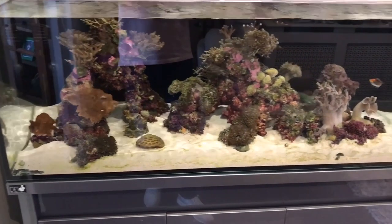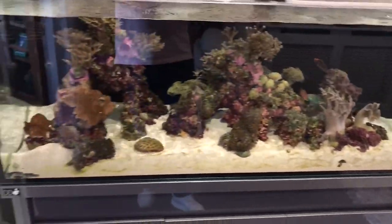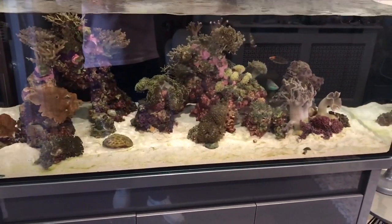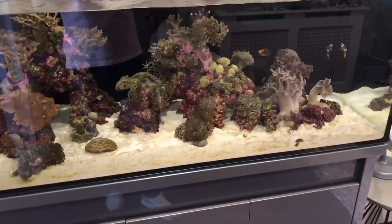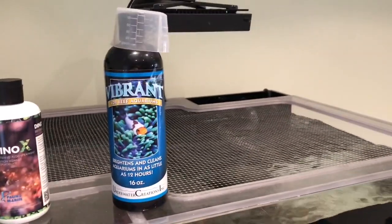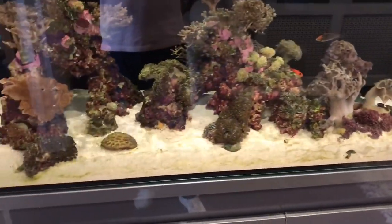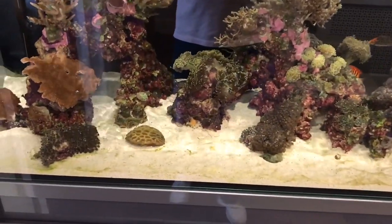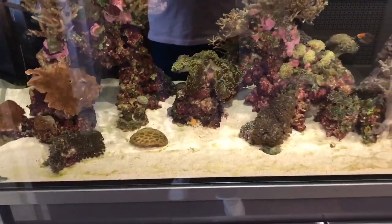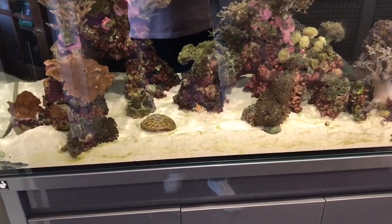This is my first day battling what I think is Dinos. I said in a previous video that I thought it was Sino, but originally when I first started getting algae on the sand bed I actually thought it was diatoms. I started to dose Vibrant Reef, which seemed to clear things up for a while, and then it started to come back. The way it was blowing off with a turkey baster just wasn't like normal algae, so I thought it might be Sino.